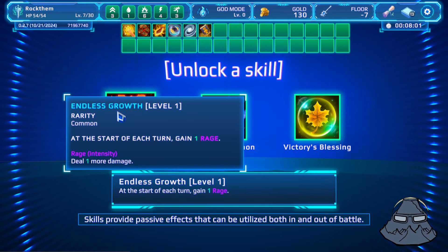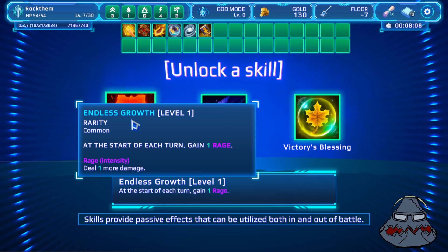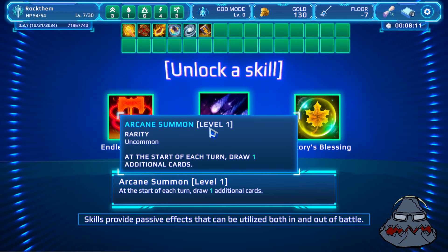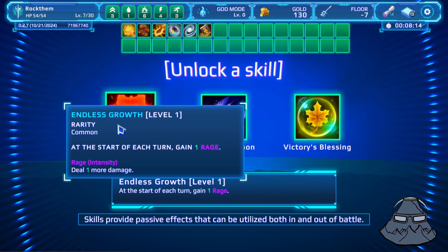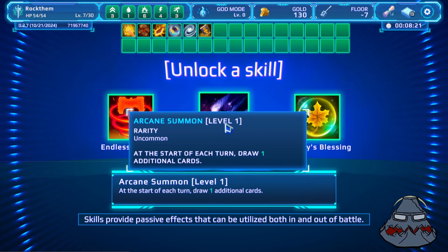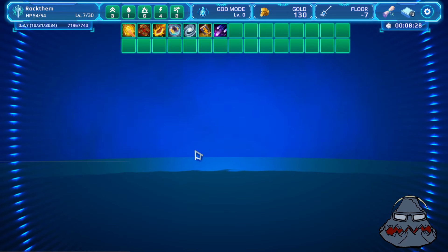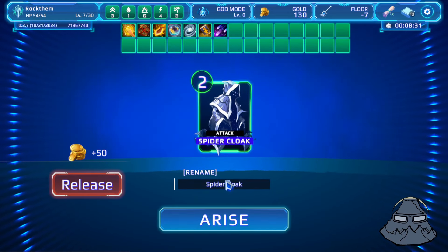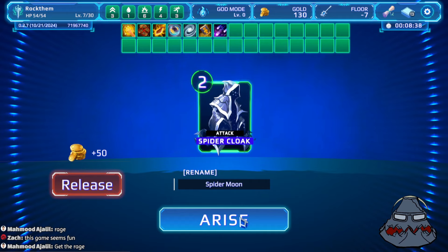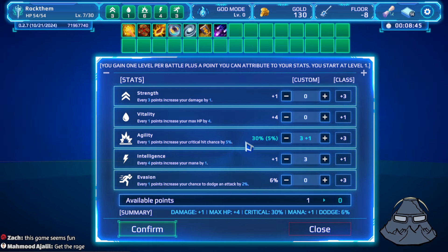Don't worry, things do get harder. We can go Victory Blessing — heal at end of battle — Endless Growth — gain one Rage at the start of each turn — or Arcane Summon, which draws an extra card. One Rage equals one extra damage per turn. I think more cards is better — this is scaling, this is more cards. I'll go with more cards for now. And let's pick up this Spider Cloak — Spider Moon. Spider does what Spider does. I think we'll focus on going Agility, just get as much as possible.